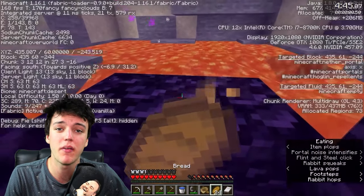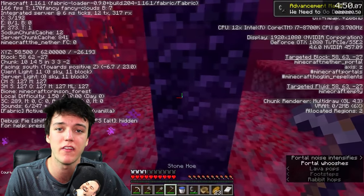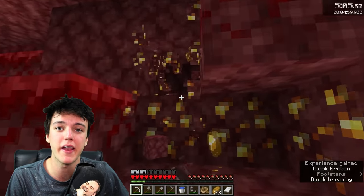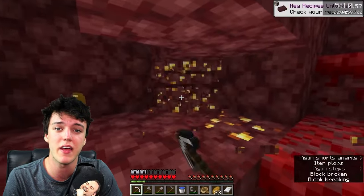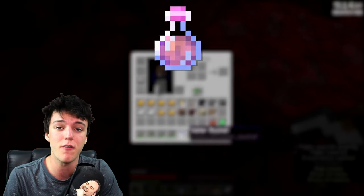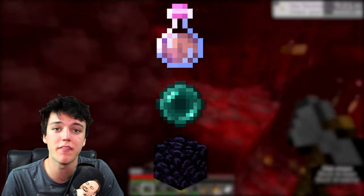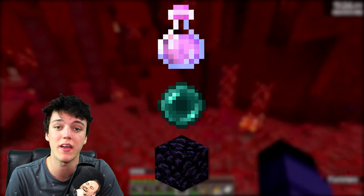Now that we're in the nether, press F3 to bring up your coordinates and copy down the XYZ coordinates in the top left of your screen. These will show you how to get back to your portal if you need to. The first step after entering the nether is mining as much gold as possible. We're going to use the gold to trade with the piglins and hopefully get three different types of items: a fire resistance potion to use against the blazes, some ender pearls, and obsidian so we don't have to make our way back to the portal we came from — instead we'll make our own, which will save us a lot of time.